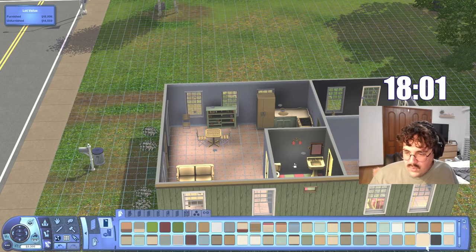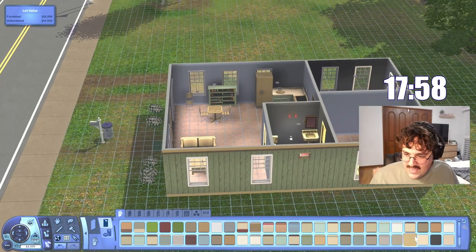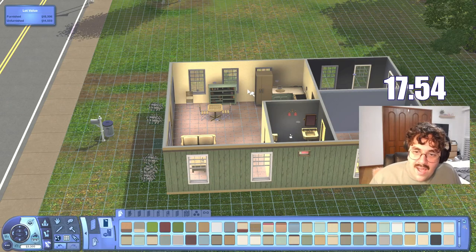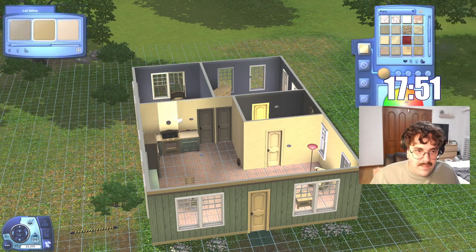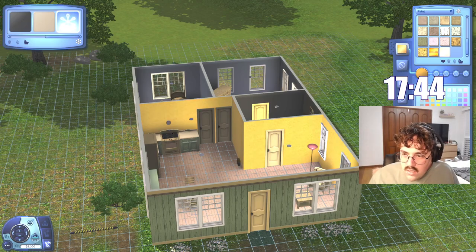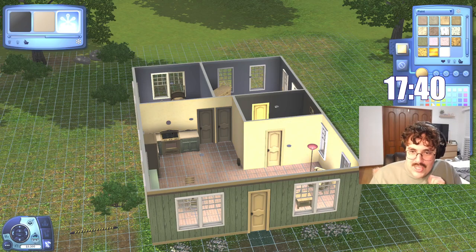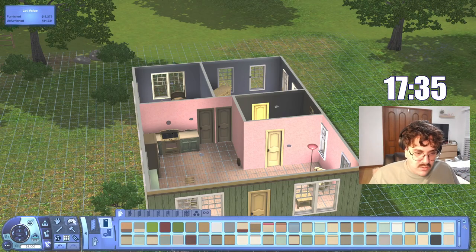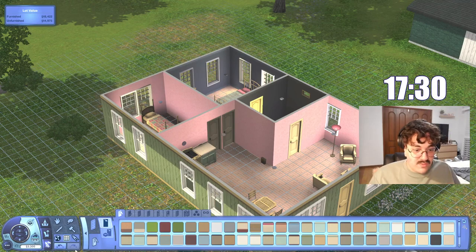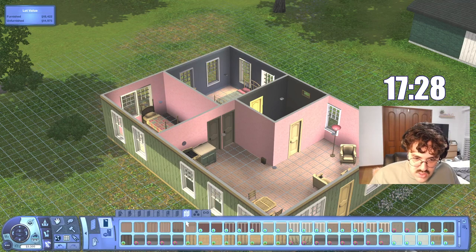Let's just get some white walls to lighten up the space. Actually, I want to do something like the stucco we had in our Sims 4 house — I was really liking that. I want a nice orangey color but it's giving Cheeto orange, Cheezle orange — that's not what I'm going for. Let's just do this salmon color. I don't know if we want that throughout the whole house. Oh my God, we just wasted two and a half minutes — Jesus Christ.